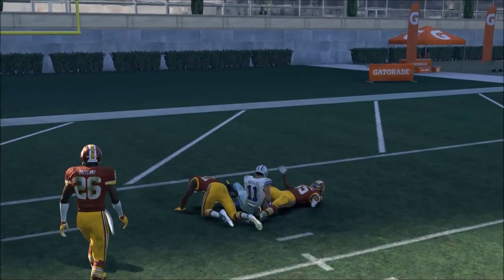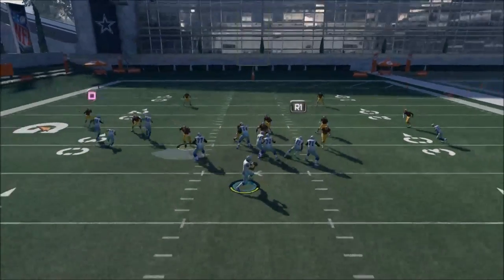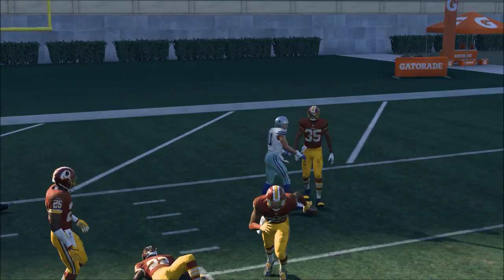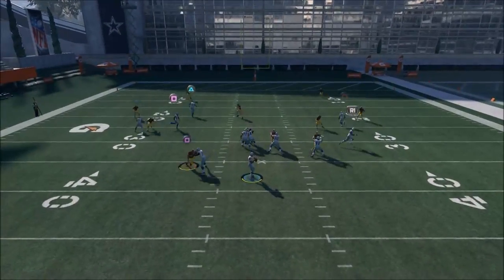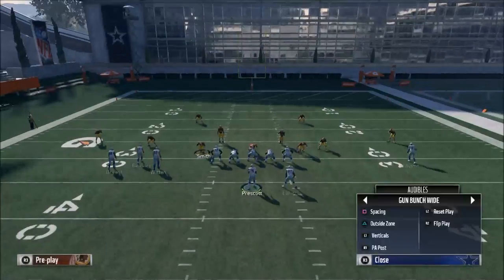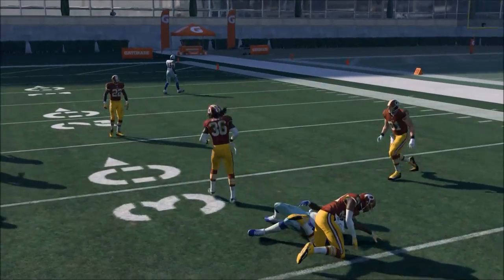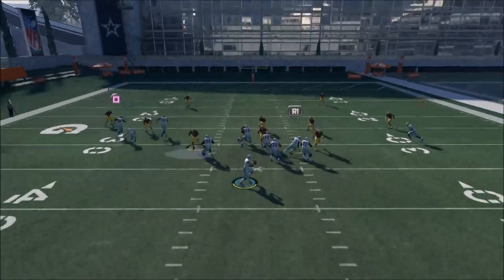If you have time in the pocket, you're going to destroy Cover 2 right in that pocket to Cole Beasley. This is very consistent. If they go Tampa 2, unless they user-control the middle linebacker, Cole Beasley will be open. If they do user-control the middle linebacker, then they're going to concede the route to Jason Witten. So you're going to very consistently have one of those routes open.